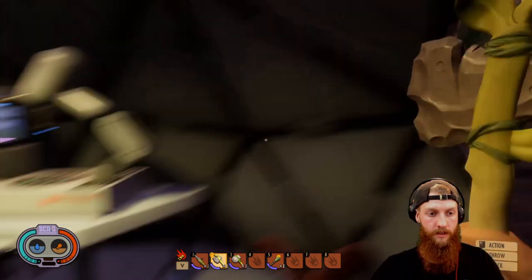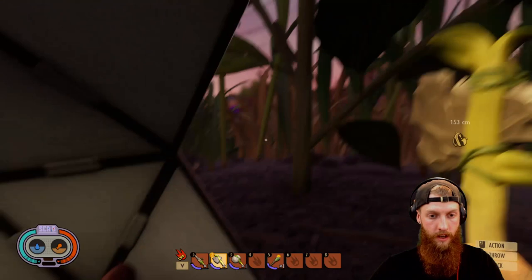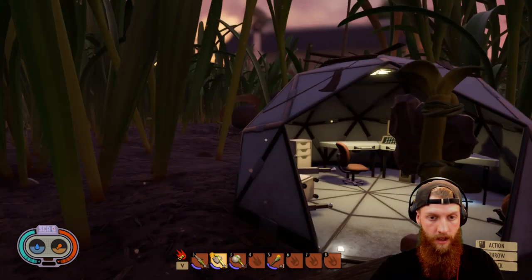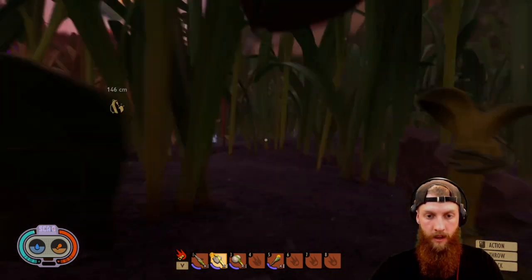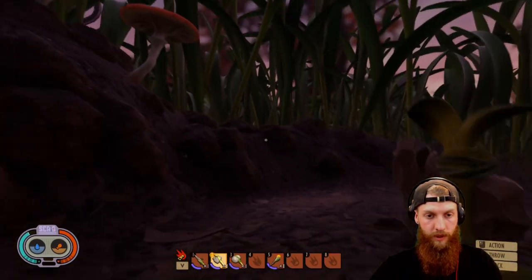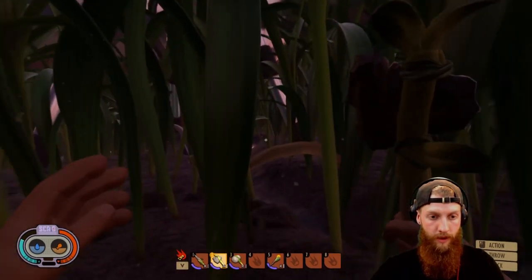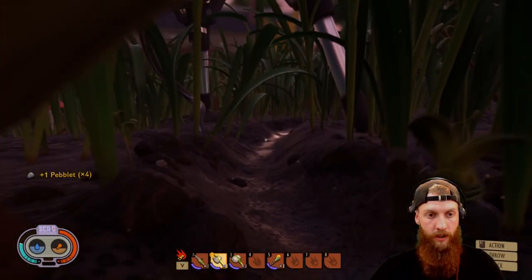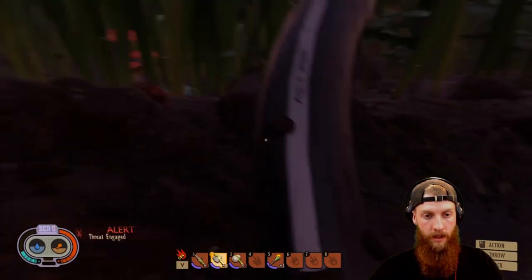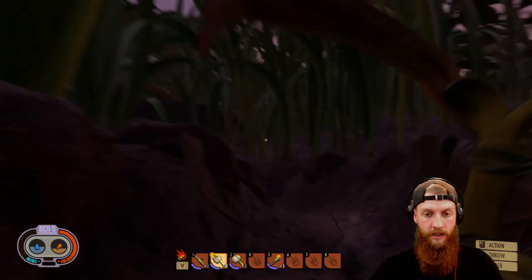At the workbench you need ant mandibles times two and woven fiber times two — that sounds like there's a spider nearby. Oh yeah, there we go. That's the cord that was being chewed on by mites, but I could be completely wrong — and it looks like I am. Yeah, I'm wrong, so let's get out of here because that spider seems like it wants to aggro me.